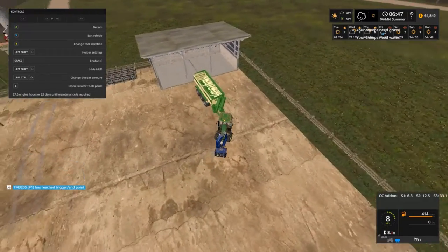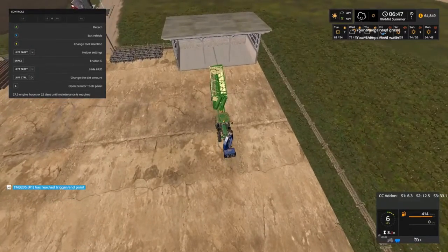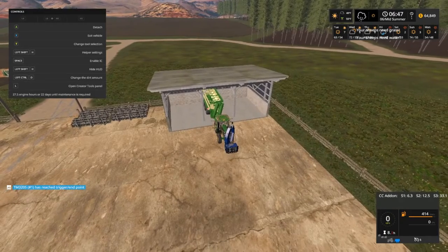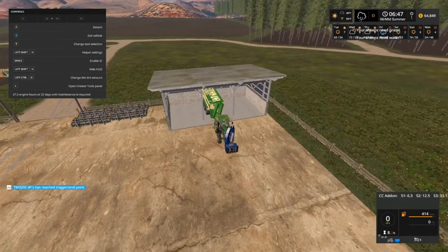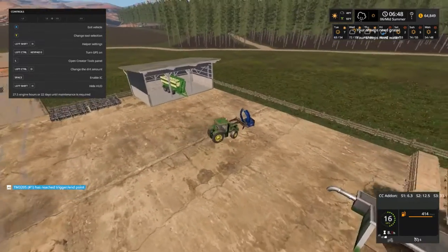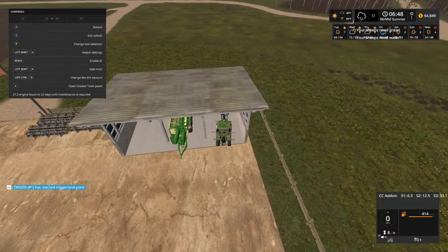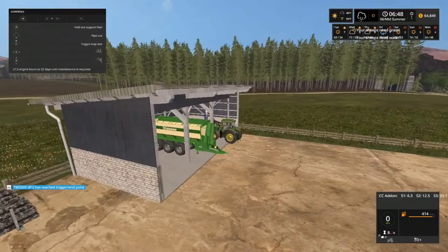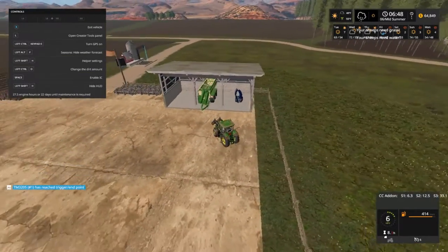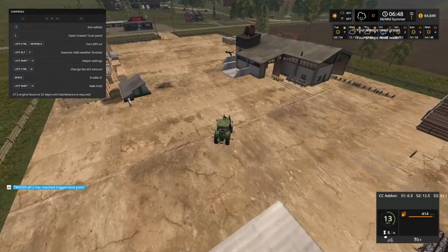We got somebody else that's reached their trigger — it should be the telehandler front loader. I'll park that right there. We are going to leave the front loader on but we're going to drop the bales off here.